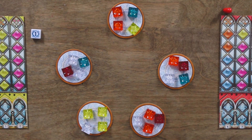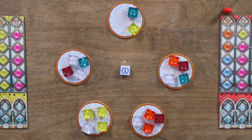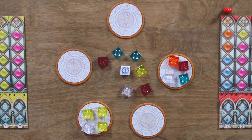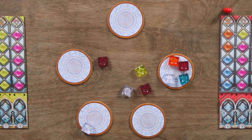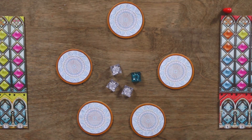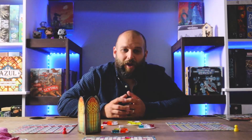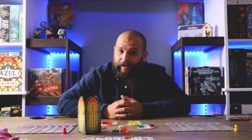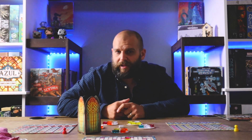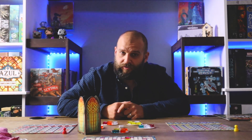Each round begins as follows. The player with the start player tile places it in the center of the table, then takes the first turn. Play proceeds clockwise with players taking turns until all pane pieces from the factory displays and the center of the table are gone, then the round ends. On your turn, you must perform one of the following actions: you can either advance a pattern or move your glazier back to the leftmost pattern strip.